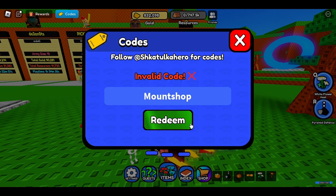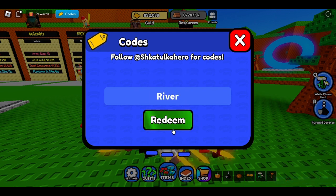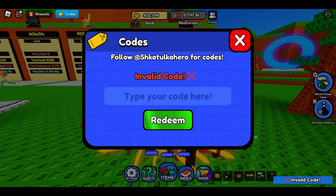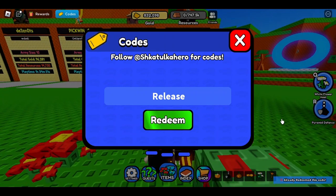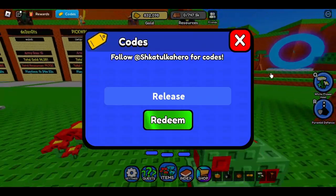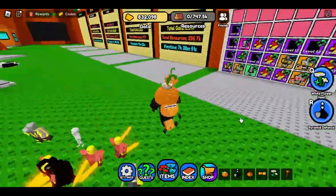Here's 'Mount Shop' — turns out it doesn't work. And here's 'River,' and 'Release' — I already redeemed it. These are all the codes you need to use, but some of them won't work and some of them will. Anyways, let's move on.